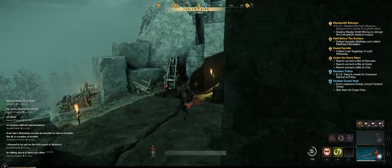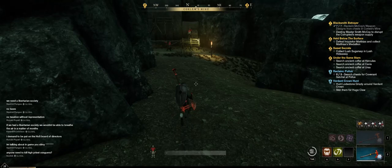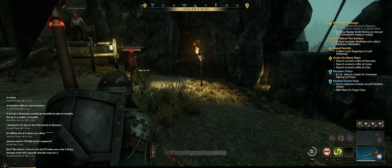I encountered a little issue here at Corlew's mine. As you can see, I am stuck inside the mountain. I was just trying to climb on the stone structure to see where the actual entrance of the mine was and fell in. Now I'm completely stuck.